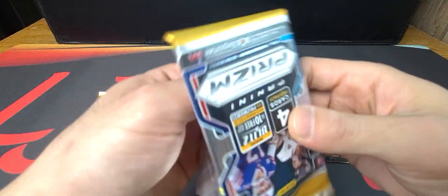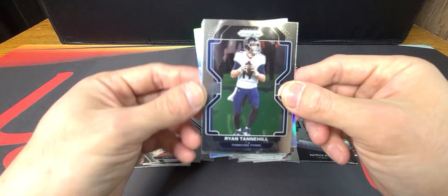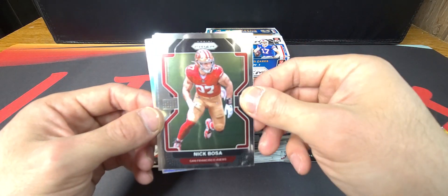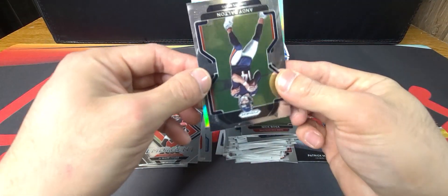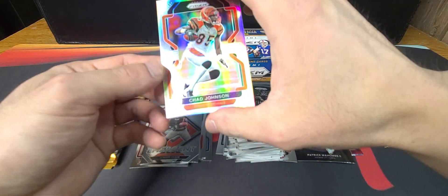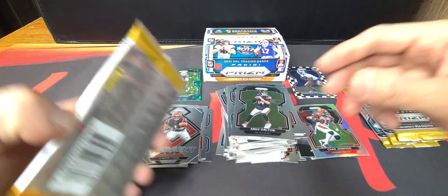Down to seven packs — not a bad rip, had a lot of fun and couldn't wait to check this stuff out. We got Ryan Tannehill, Nick Bosa, and a silver in the back — Andy Dalton for the Bengals, not a rookie — Chad Johnson. Put that aside.